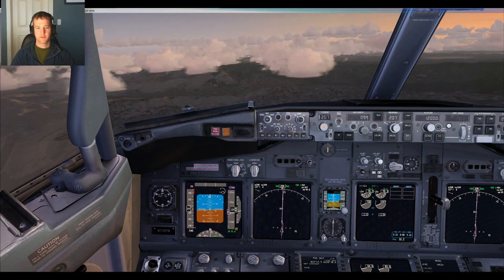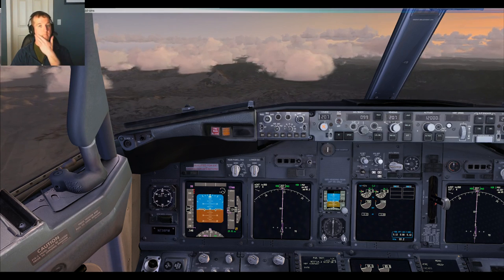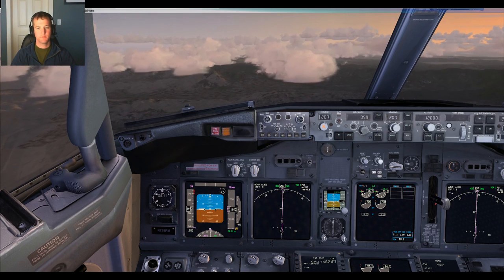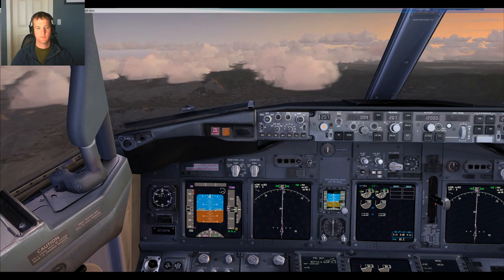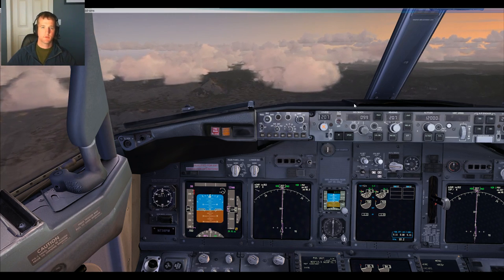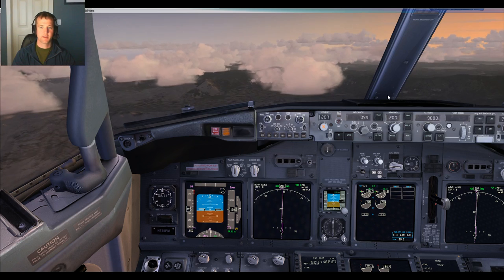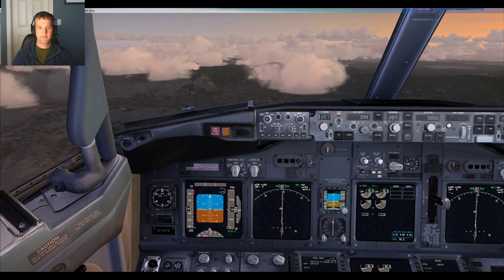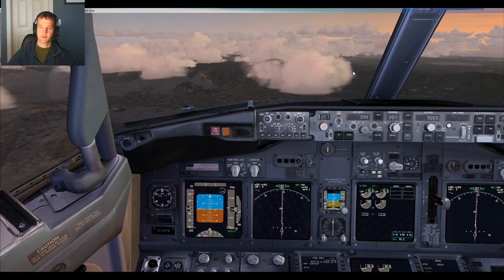SoCal Approach, Southwest 223, level at 9,000. Southwest 223, SoCal Approach — instead of maintaining 9,000, expect RNAV or runway 27 approach. Unable RNAV — we'll take the localizer or runway 27 approach. Okay, we'll expect it, thanks. Southwest 223.